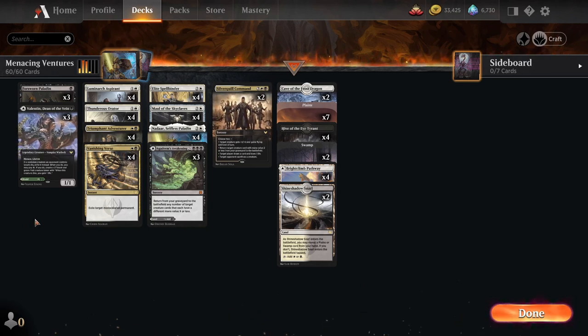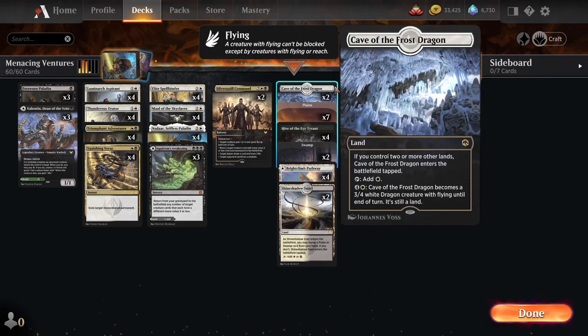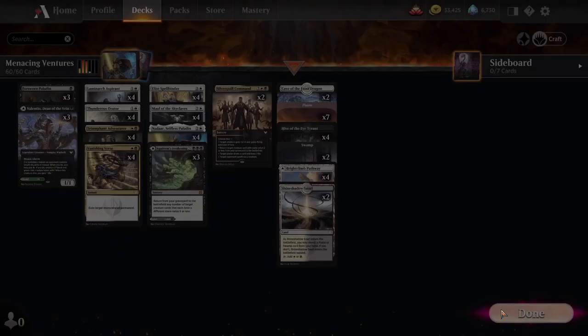The plan remains. We're attacking our opponents with creatures that are awkward to block. We've got Menace, First Strike, Death Touch, Flying. Even our lands have Menace and Flying. Let's go.